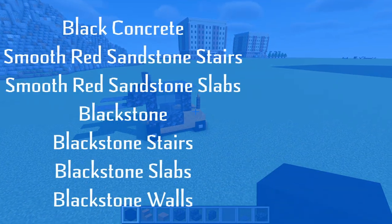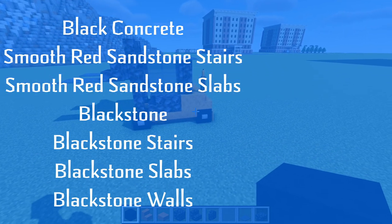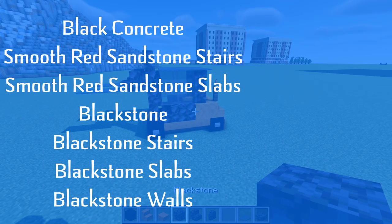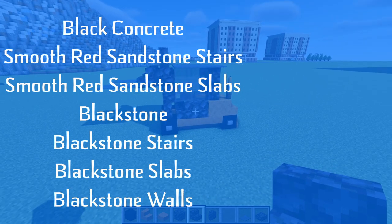Today we will be using black concrete, smooth red sandstone stairs and slabs. We will also be using blackstone, blackstone stairs, blackstone slabs, and blackstone walls.